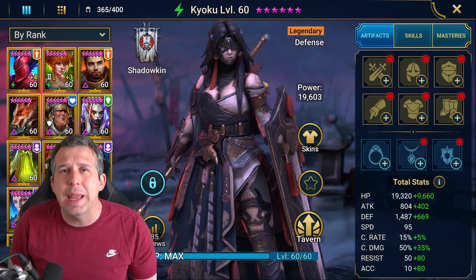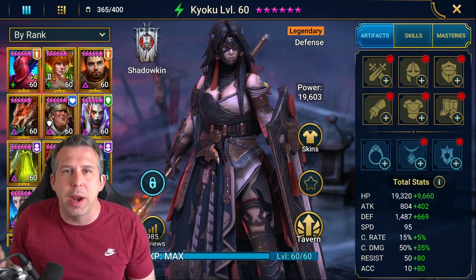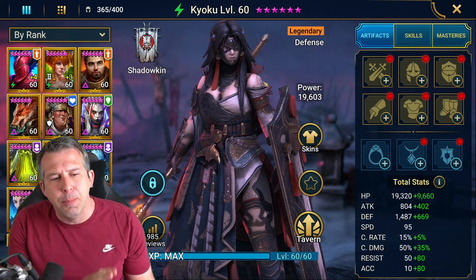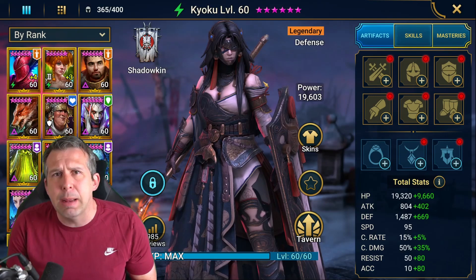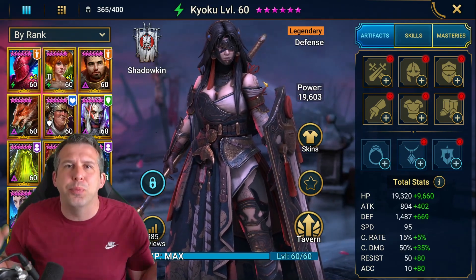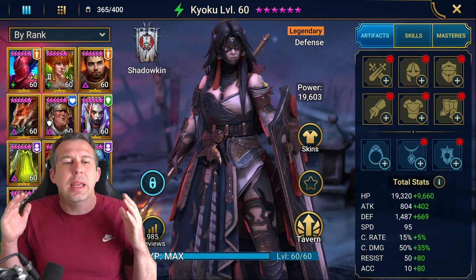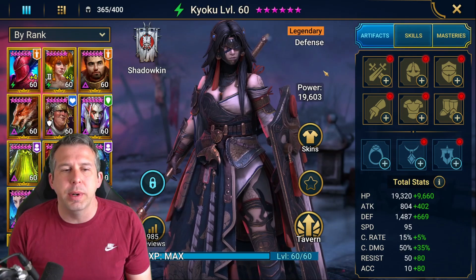She could be your AoE HP burner. And anywhere late game, HP burn is where it's at — if you're talking Hydra, any of the kind of Doom Tower waves, some of the Doom Tower bosses, late game spider, late game ice golem. There are so many places where HP burn becomes absolutely the best thing you can drop. And she does it on her A2.